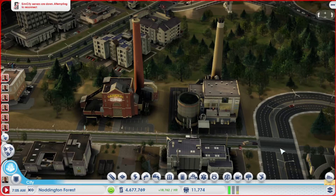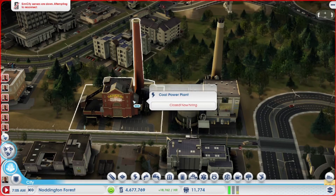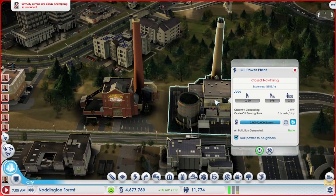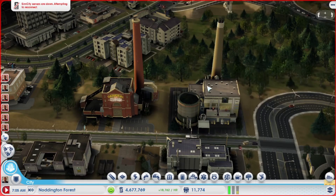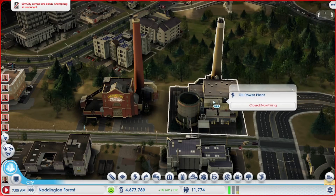Two of the ways that you supply power to your city are either with the oil power plant or the coal power plant. When you place an oil power plant, it comes with 2,000 barrels of oil. With the coal power plant, 20 tons of coal come with it when you place it. However, those resources will be depleted.